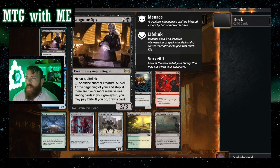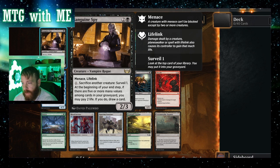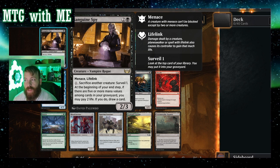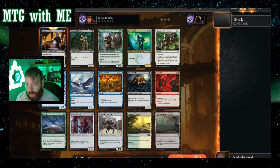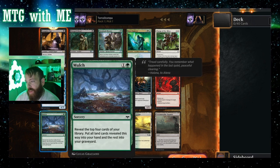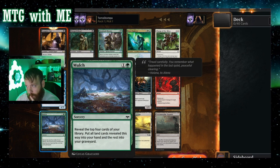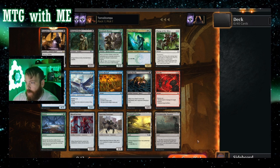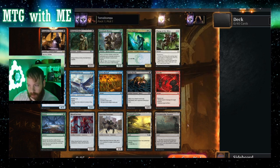Let's see — Sanguine Spy, a three-drop two-three with menace and lifelink. Sack another creature, surveil one at the beginning of your end step. If there are five or more mana values among cards in your graveyard, you may pay two life to draw a card. That could be very good. Anything else? That four-five hexproof turtle looks amazing. Mulch — reveal the top four of your library, put all lands in hand, rest in graveyard. Very good for mono-green or landfall. There's also good removal. We'll stick with Sanguine Spy for the value.